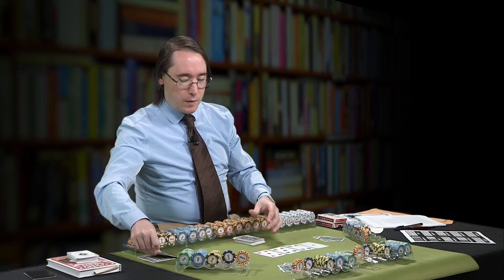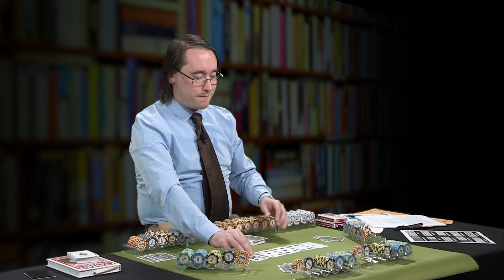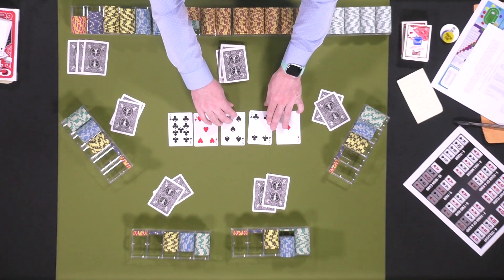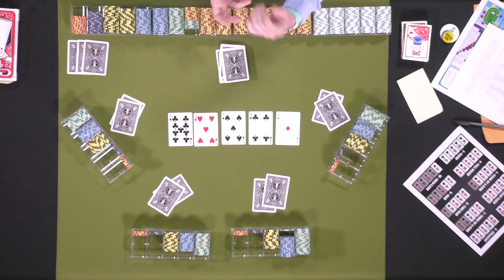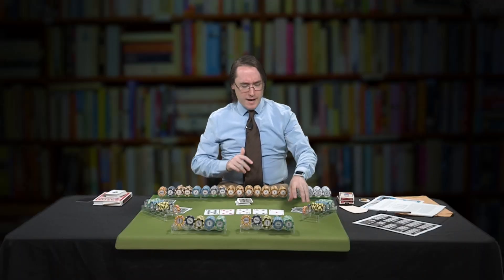You'll do another burn, and then one more card — the river. This didn't really add anything to it. After all of the various betting rounds with all the knowledge we have, we're then going to do what's called showdown. You are going to show by placing your down cards face up. Let's see what everybody has.